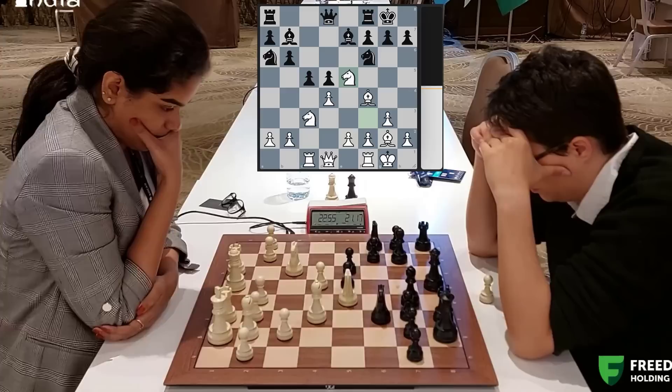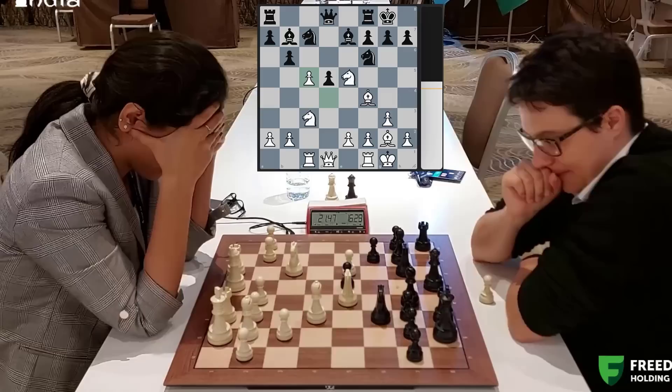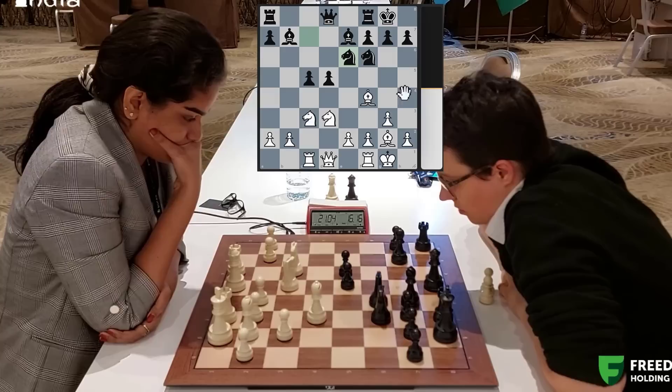The knight jumps into the center - knight c7. Now Priyanka takes. Of course you should take back with the pawn and have these hanging pawns in the center, which can become a strength but also could be a weakness. Now knight d3, knight e6 - makes a lot of sense. Developing the knight, defending the pawn, hitting the bishop.